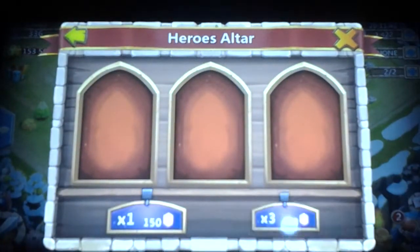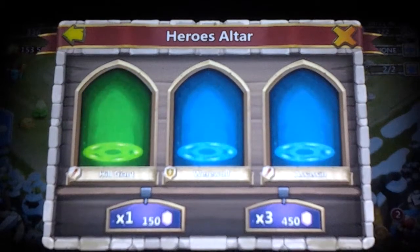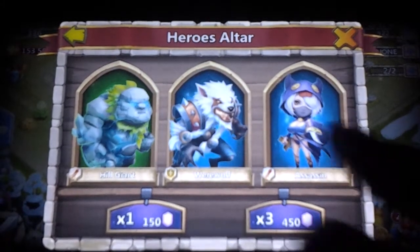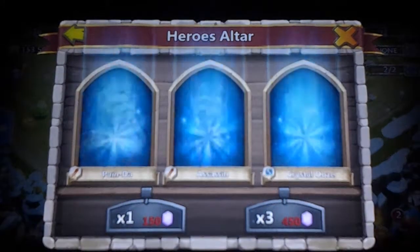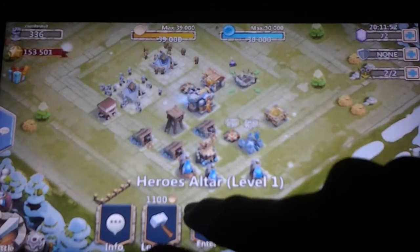Let's do another 450. Oh, come on. Last roll. Okay, not bad rolls. 4,000 gems, got a Santa Boom.